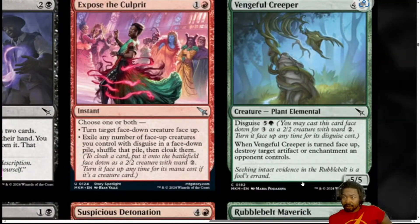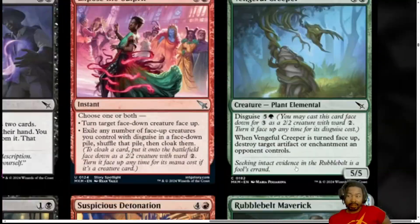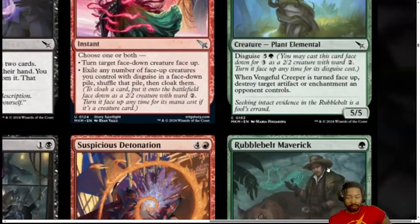Next, we have Vengeful Creeper. 5 mana, 4 generic and a green. Plant Elemental with Disguise 6. When the Vengeful Creeper is turned face up, destroy target artifact or enchantment an opponent controls. 5 mana 5-5 with no Trample, no Reach, no Lifelink — just a 5 mana 5-5. I'm going to put it at 2. Big bulky creature at 5. If they have no creatures out, you're swinging in for 5 every turn. You win in 4 turns. So it can help you win a game, but getting it out on the board is not going to be easy. And the Disguise is too hard to pull off.